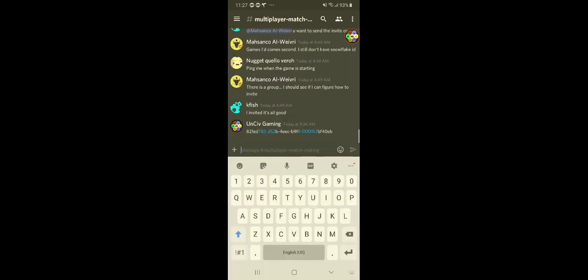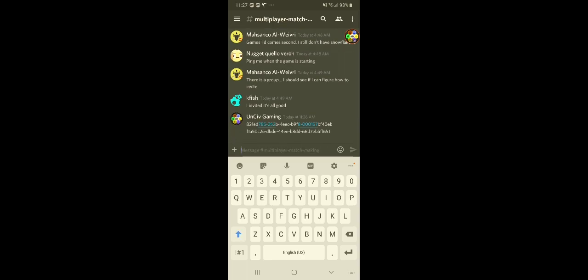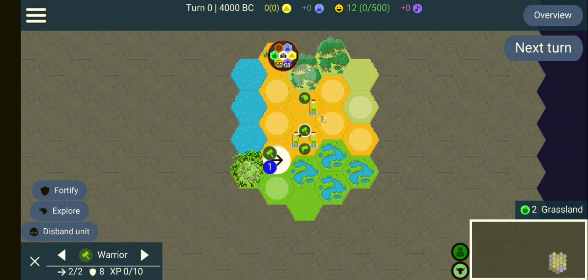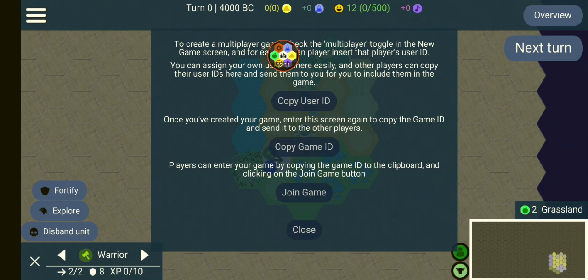Wait a minute — there we go. So it would be texted here on my other phone. Let's copy that text, and I'm going to do the process on my phone. Since you copied it, go here, go to multiplayer, click join game, and click join game.